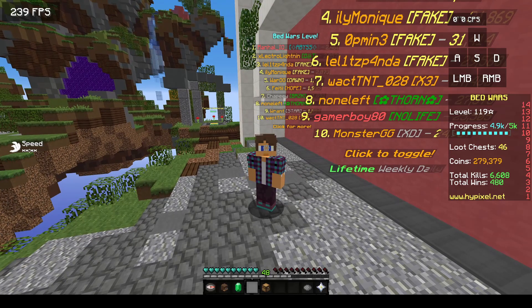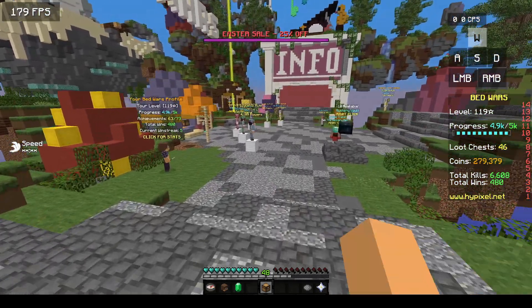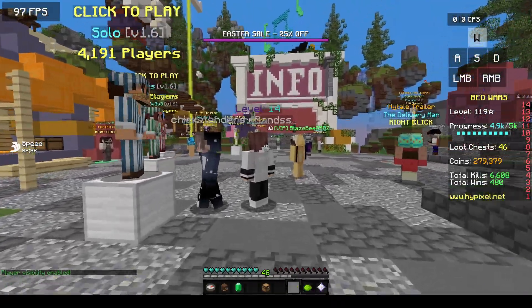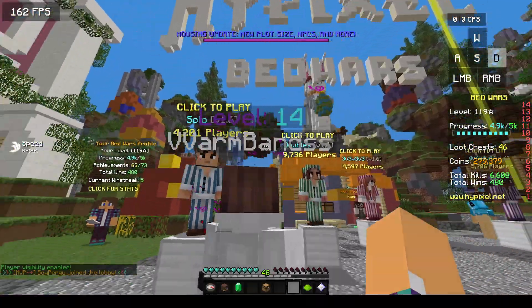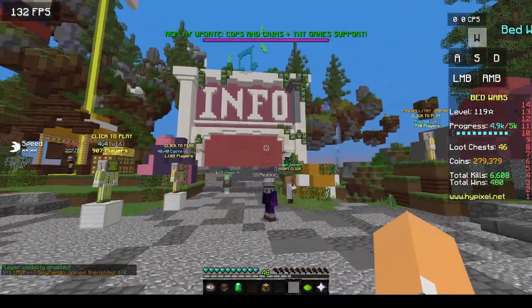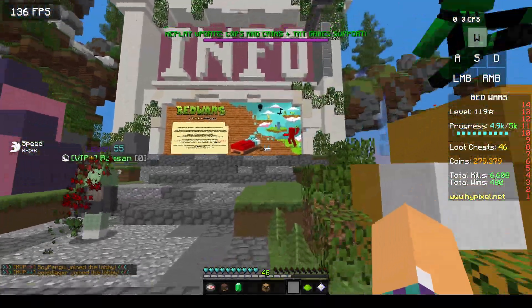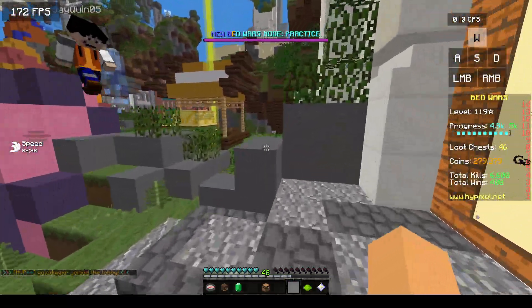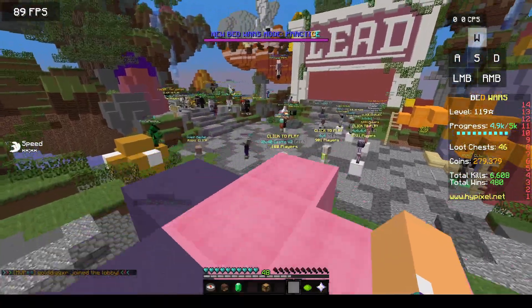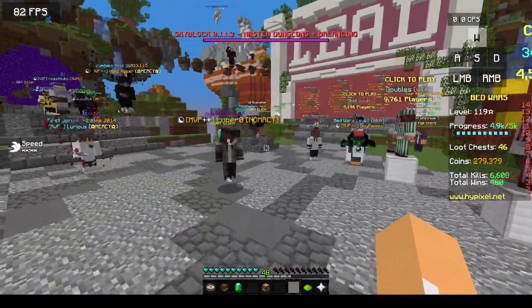Let me show you what I mean. If I go and toggle on player visibility, you can see that above every player I see 'level' and then their Hypixel level — and that's on every single player. That is already a mod that you can toggle in Bad Lion pretty easily in the mod section.